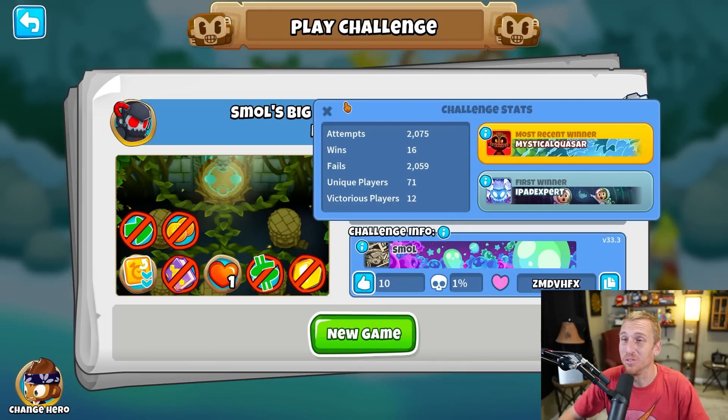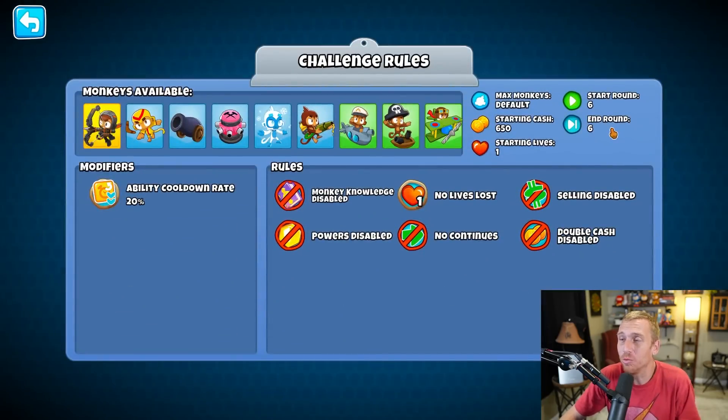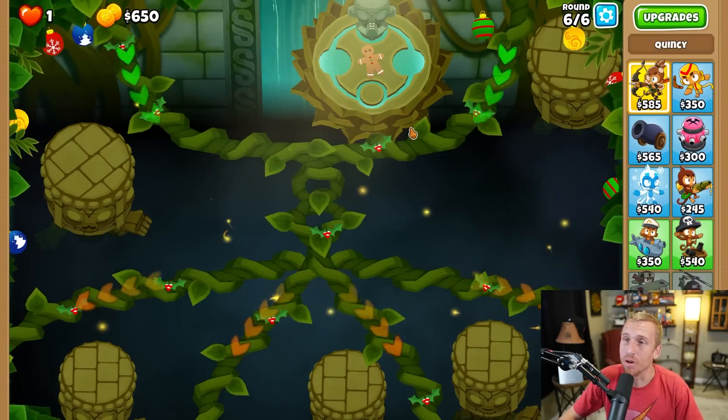2,000 fails and only 16 wins at a 1% rate on round 6. How is this even possible? Well, there's one reason — it's on Sanctuary.